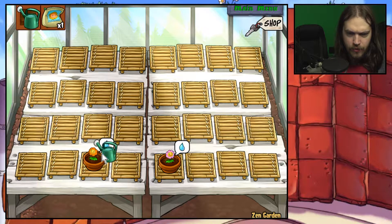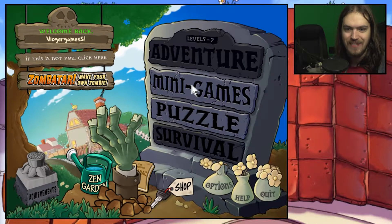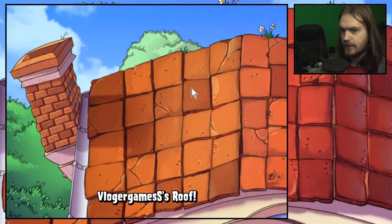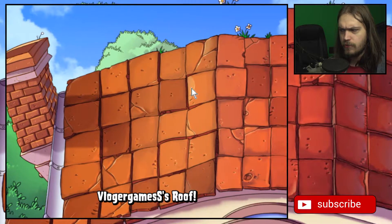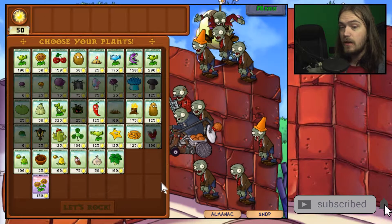Hello everybody and welcome back to the Zen Garden where we're going to water our plants real quickly before hopping back into level seven of world five. Maybe today we'll make it to like level nine, and if we make it to level nine I'm probably gonna make level ten into this episode as well.